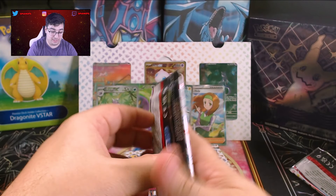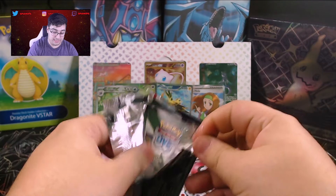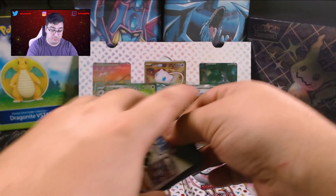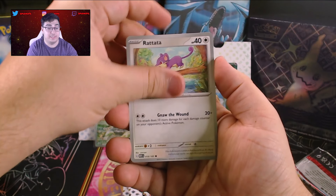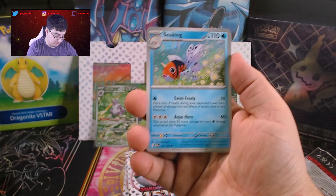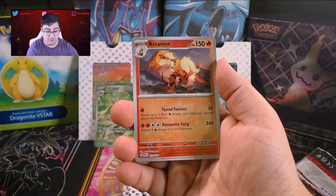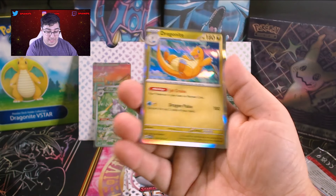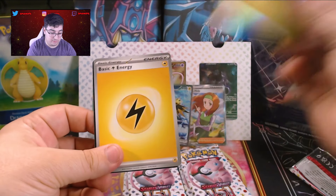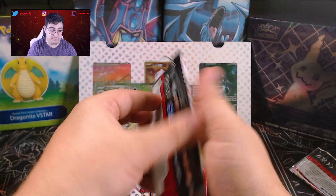Oh my gosh. Maybe I just gotta complain more often when I do openings. Doduo, Tentacool, Rattata. Squirtle — oh, there's our Squirtle we needed! We have completed the starters. Butterfree, Lapras, Arcanine, Nidoran, and a Dragonite Holo — that's actually not a bad holo though. Any basic energy? Now we may have lost our hot streak, but who knows?